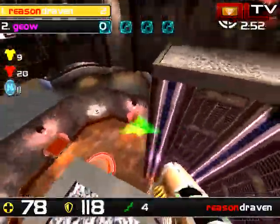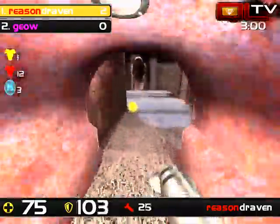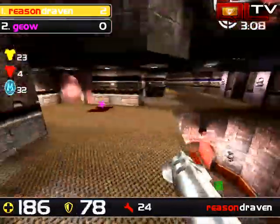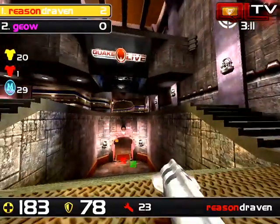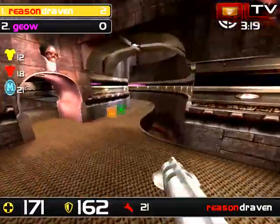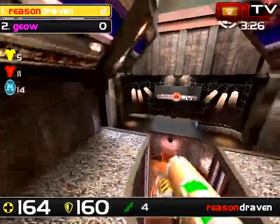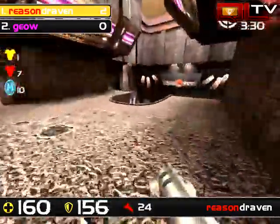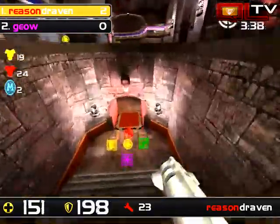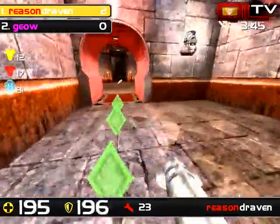We're going to watch Draven's point of view and see a face-off here for Mega - it's going to show up in about six seconds. Draven's got all the armor timings now as well as the Mega. He's missing Mega though. Oh, they ran away. Look at that. Lucky. That could have been a little bit of a mistake there. But now he definitely has Mega and he definitely has red.